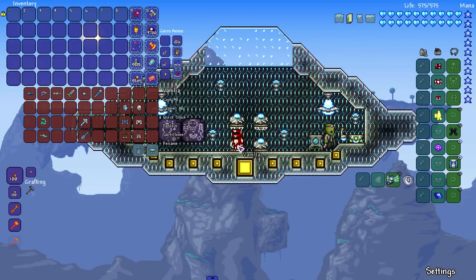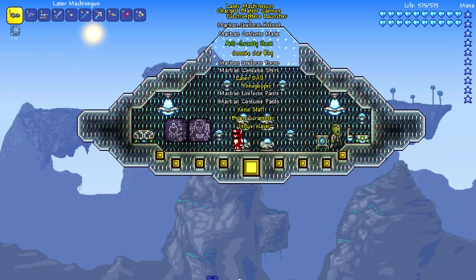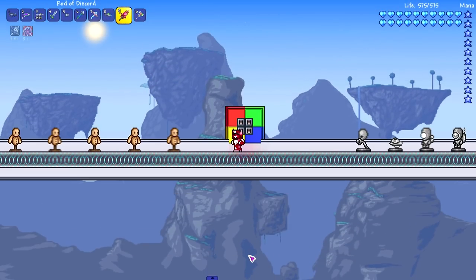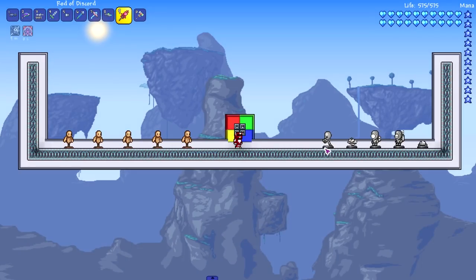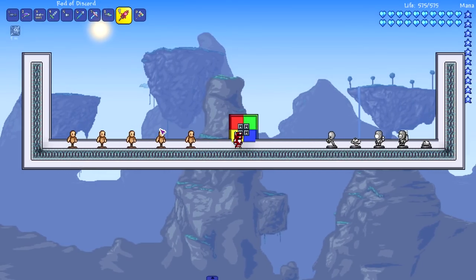Let's hop into it. Let's take all the vanilla loot and go down here to our testing grounds right underneath our spaceship. As you can see, we got some statues where we can spawn some of the martians on our right, and we got dummies on the left to test out weapons.